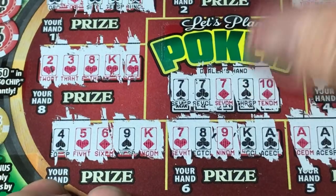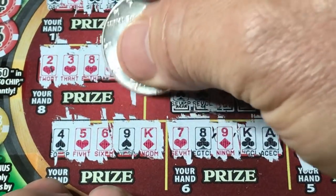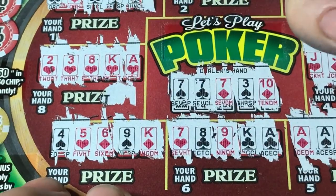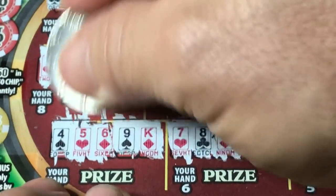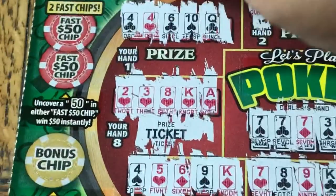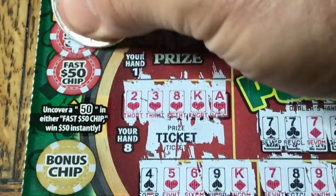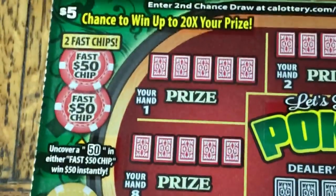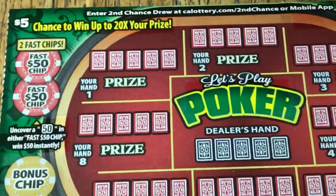Let's come in a little bit, start out here on the edge. See that T? You know what that means, folks — big ticket! Fast 50 chip — won't matter, but let's scratch it anyway. And let's hit the multiplier — that's not going to matter either. You don't get two times a ticket. But just so you can see — ticket. The third ticket was a ticket.